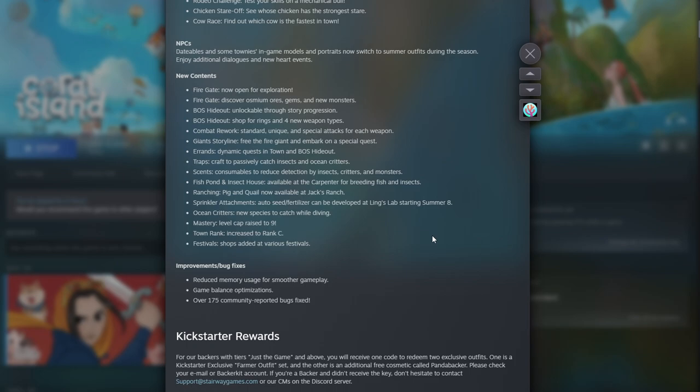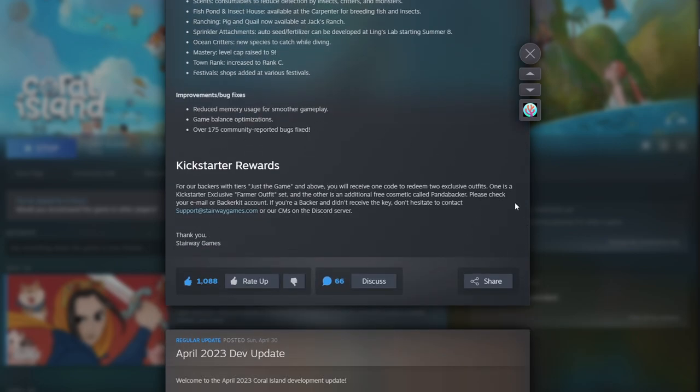Ranching pigs and quail are now available at Jack's Ranch. There's also a sprinkler attachment and auto seed fertilizer that can be developed at Ling's Lab starting Summer 8th. New ocean critter species are available to catch while diving. The mastery level cap has been increased to nine and you can increase the town to Rank C. They've also added some shops to various festivals and reduced some bugs. Kickstarter backers will receive two exclusive outfits.